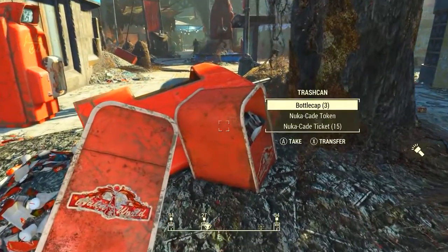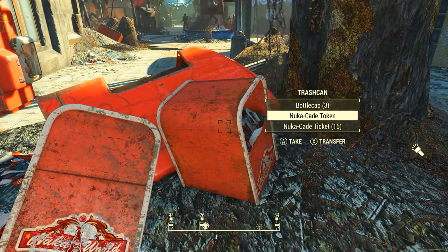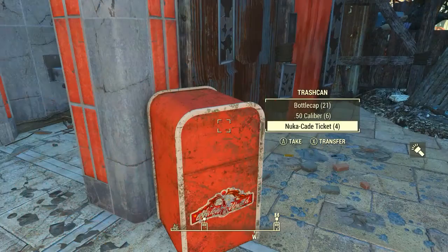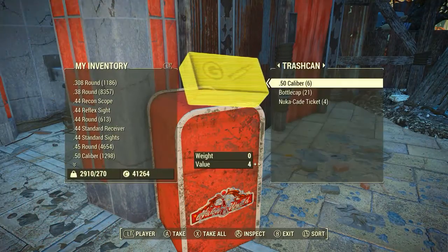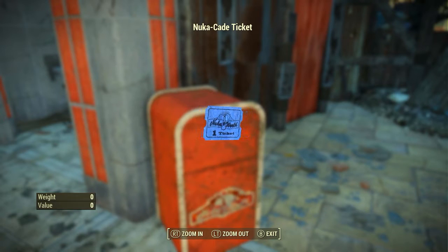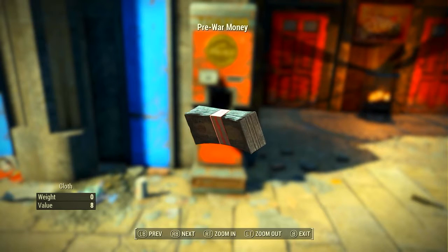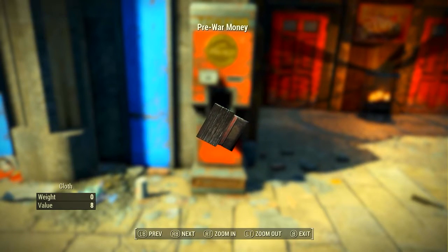Throughout Nuka World you will find trash cans, and in them you can find Nuka-Cade tokens and Nuka-Cade tickets. As you walk around, be sure to open up the trash cans and get the tickets out of them, and if you wish, grab the tokens as well. You also might want to bring some pre-war money so you can buy Nuka-Cade tokens from the token dispensers.